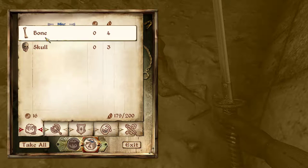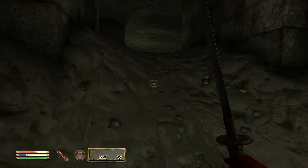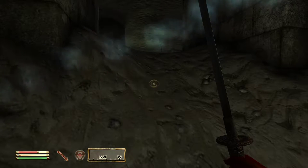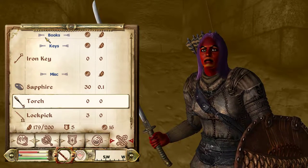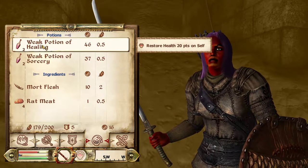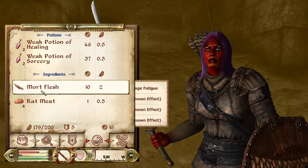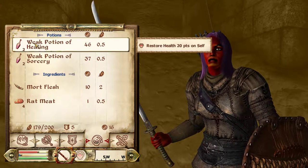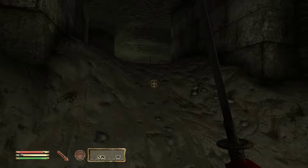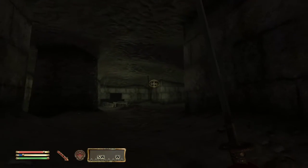Bones and skulls — I've never found a value for them, so I'm going to leave those on the ground. We're not in very good shape health-wise. It's time to go to our inventory, tab, go to our potions, and we have a weak potion of healing. Let's click it and watch the little health bar. Well, that's good enough. I'm going to leave one for later. We're healthy, and we didn't even use mana, which is good because we didn't have any mana left.